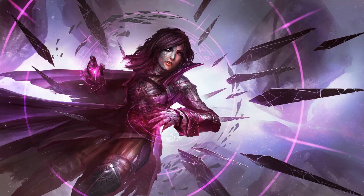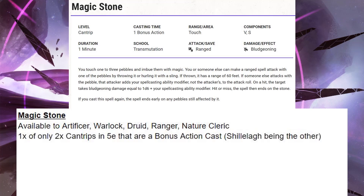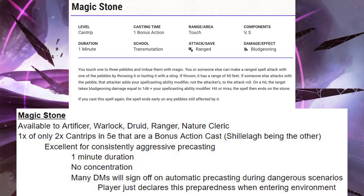I put the description of Magic Stone on the screen so that you can check it out. It's available to artificers, warlocks, druids, rangers, and nature clerics. One of the nice things about it is that it's one of only two cantrips in 5th edition that are a bonus action cast — shillelagh being the other. That is obviously fantastic for action economy. And it's excellent for consistently, aggressively precasting, because it has a one minute duration and no concentration. So many DMs will sign off on automatically precasting these during dangerous scenarios. You just declare this preparedness when entering the environment — I cast it every minute — and in my experience most DMs are cool with that. So you can generally go into combat with Magic Stones already precast.